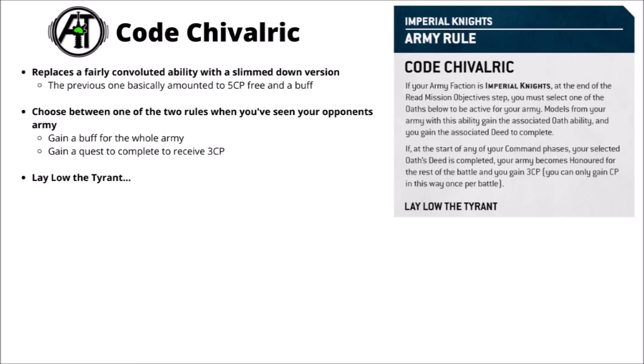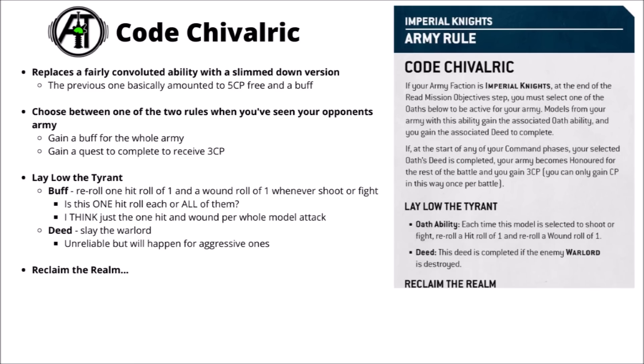This still looks like it adds loads of strength. The choice of Deeds is either Lay Low the Tyrant or Reclaim the Realm. For Lay Low the Tyrant, the wording is just a little bit ambiguous. It says each time the model is selected to shoot or fight, re-roll a hit roll of one and a wound roll of one. That could mean either one single re-roll of each for the whole model's activation, or re-rolling every hit and wound roll of one for every individual attack. For things like Space Marine Captains, it was phrased as each time the model makes an attack, which applied to every single dice. This sounds like it probably applies to the whole model's activation, so possibly just the one hit and one wound of one total.